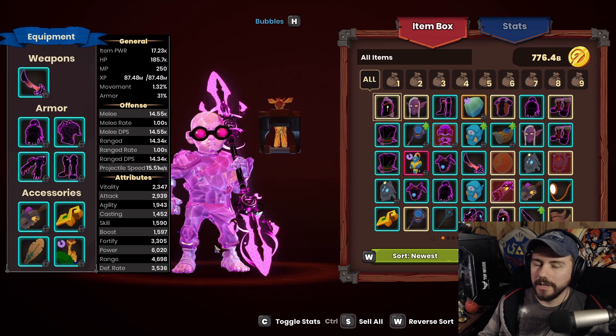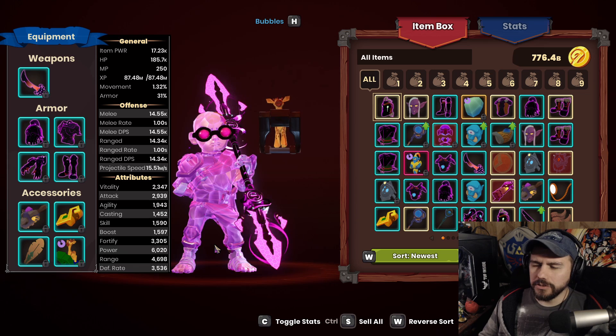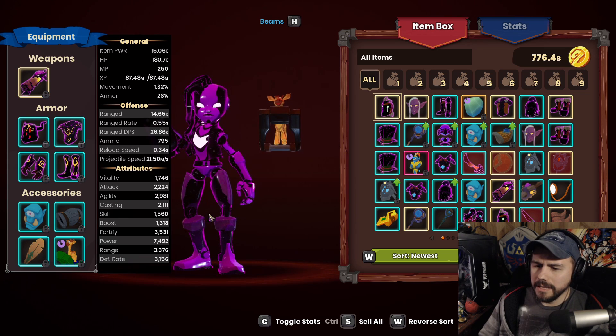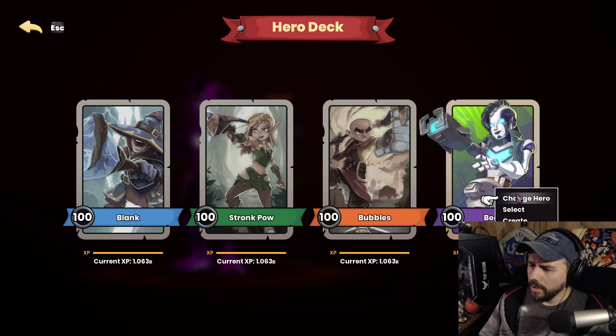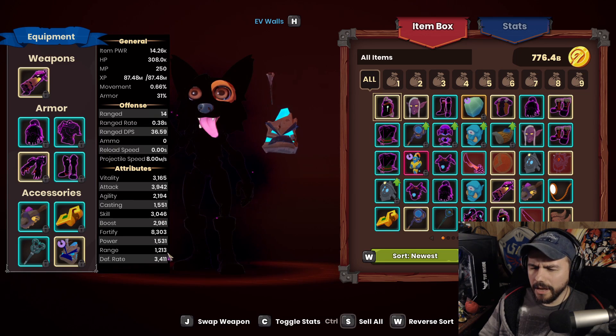The range, I think, is more important — it's more important to have more range than power. You'll see why in the builds that I share. And the beamers are at nearly 7,500 power. I am going to be using walls for some of these builds — those walls will be at 8,300.